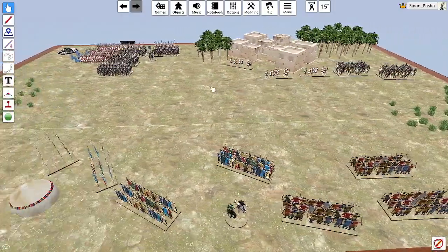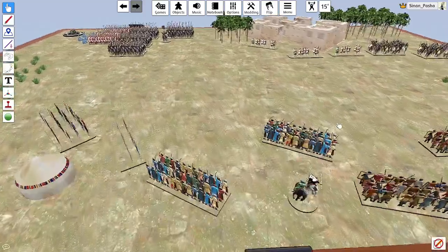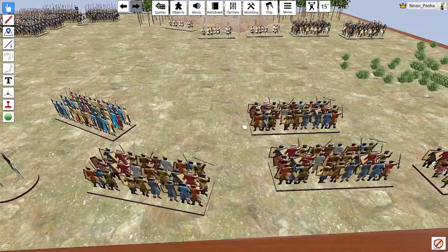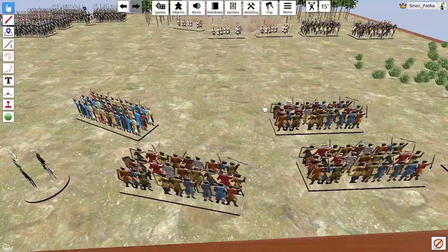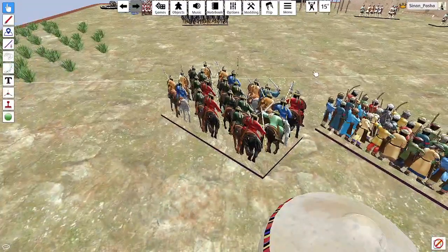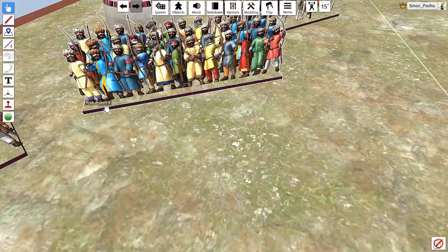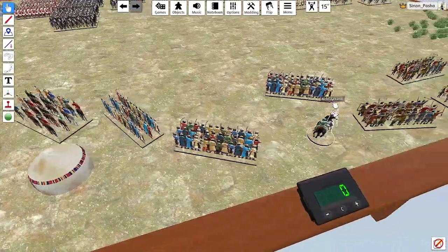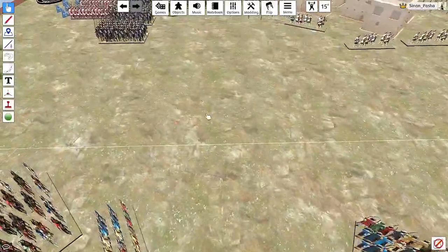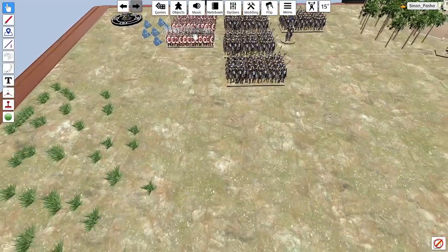The only issue with this mod is the basing. The mod was built for use with Impetus, which I think is fairly popular. For Kings of War rules, most formations have a frontage of five figures by three, or two, three, or four depending on the unit — but we're improvising here so I'm not really going to worry about that.